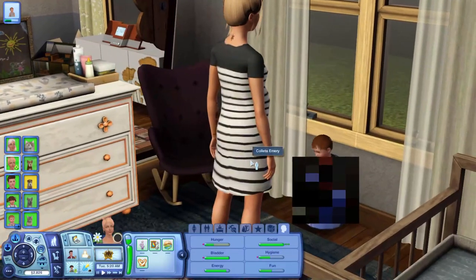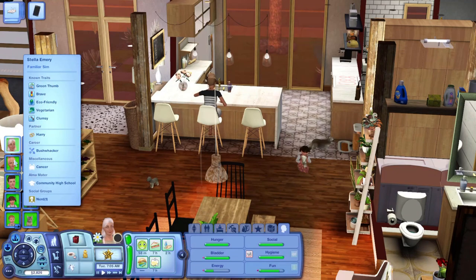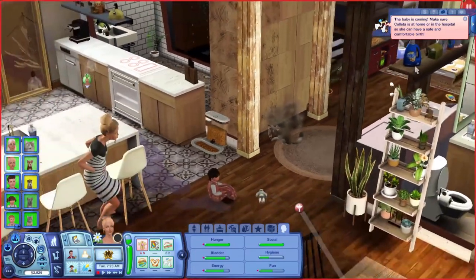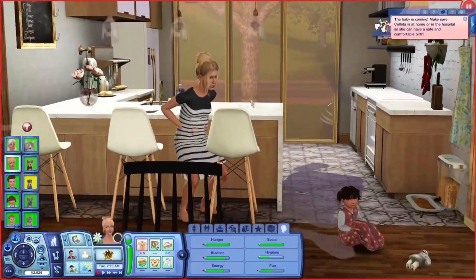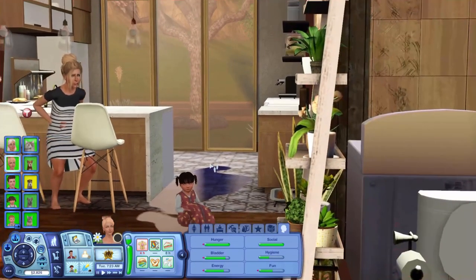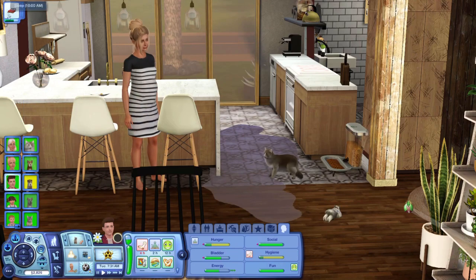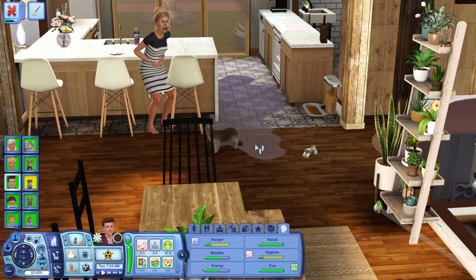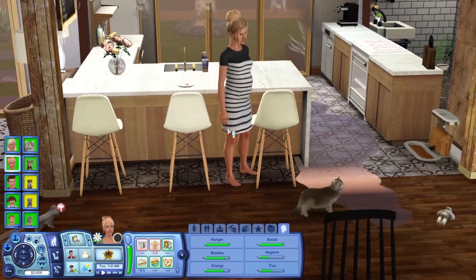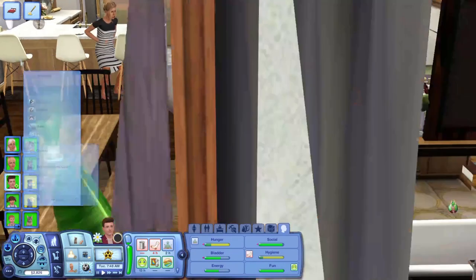Oh my goodness — the baby is coming! It was the cinnamon roll that set it off! Cora is sitting in her mother's water. I think Coletta will have the baby at home, so we're going to let her labor here. Kane, you're going to need to wake up and mop up this puddle. I'm so excited — I'm excited to see if it's multiples or one baby, or even triplets. If it was triplets, I don't know where they would put all the babies.